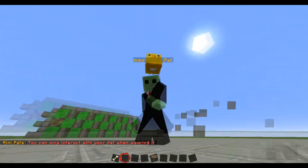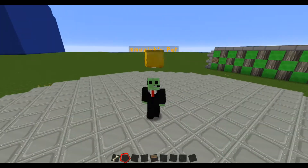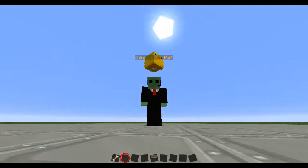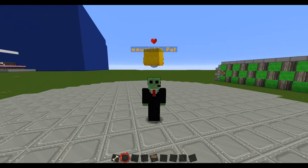Basically what this plugin does, it allows you to have your own pets which will follow you around. And it sits on my head currently — see, it's sitting on my head. And I can always give it some love. I'm petting it right now.